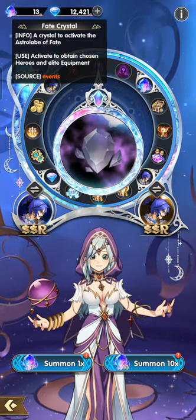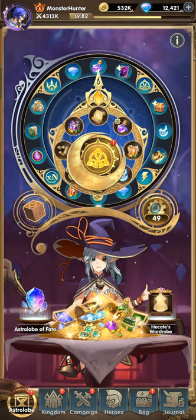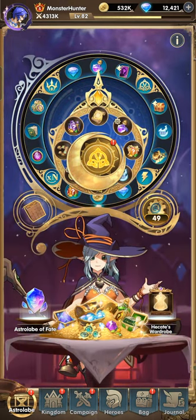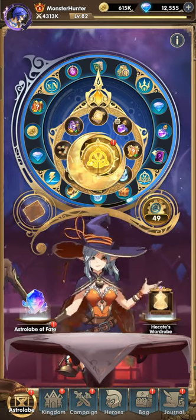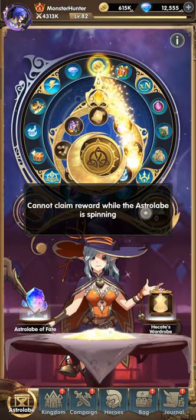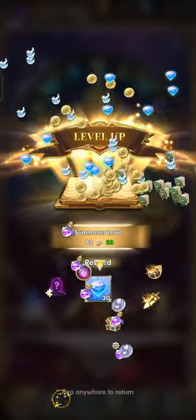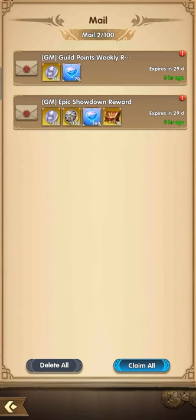I got 13 fate crystals, so we will be doing that summoning later. Let's just get the dailies for today. It's the rewards again for the war event. Let's get this one. We just finished the war event — don't forget to edit your formation. Maybe you've upgraded some heroes, so don't forget to update it.